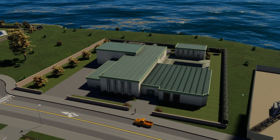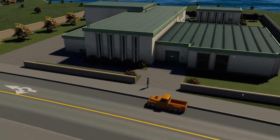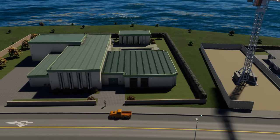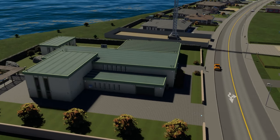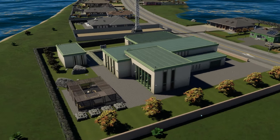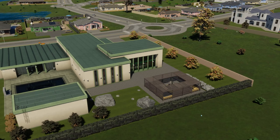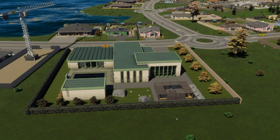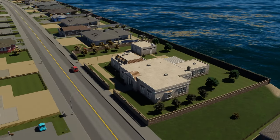Let's take a look at some of the other buildings. We have the Architect's Mansion, and finally the Real Estate Agent's Mansion.